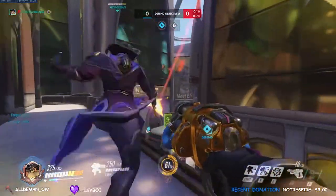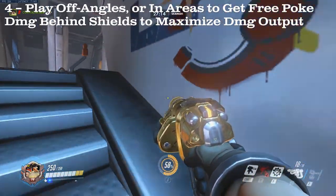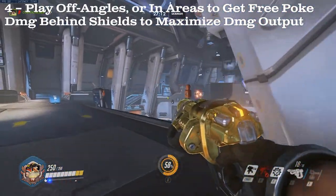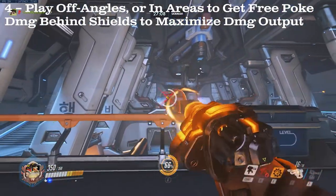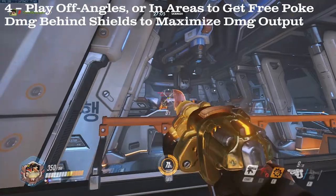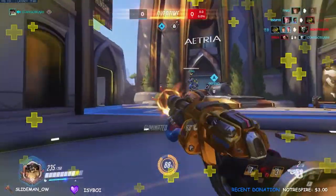Moving on from his arsenal, let's talk about the suite himself. As Torbjorn, you want to place yourself in positions where the enemy is vulnerable but you are not. Thinking about getting off-angles where you can do damage without receiving much, or getting into a position to do direct damage to enemies behind shields, as shown here, can be essential to maximizing the value you have on Torbjorn.